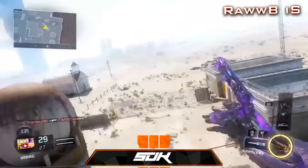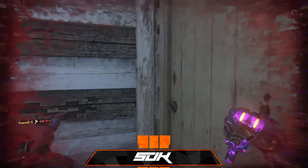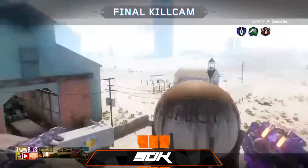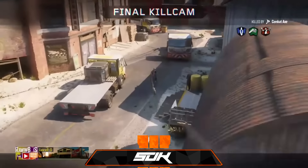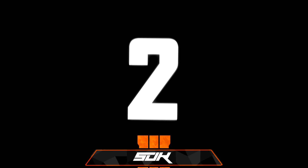Coming in at number 3, we have Rob IS, and he's gonna do a silo jump 1440 farmer shot. He pulls out a black hat which, to be completely honest, I didn't even know existed in this game because I've never seen anybody use it. But apparently it's good for trick shots — it makes your axe bounce better.